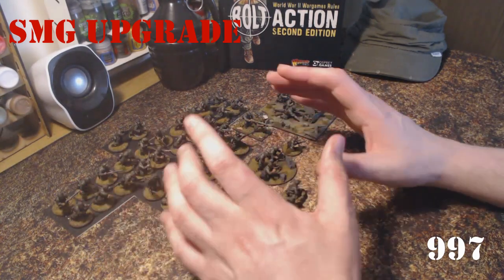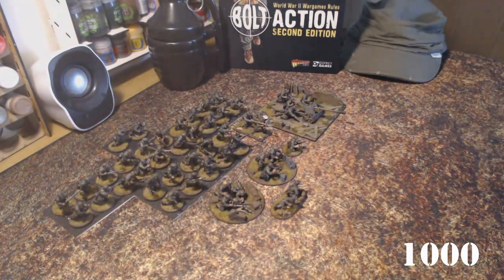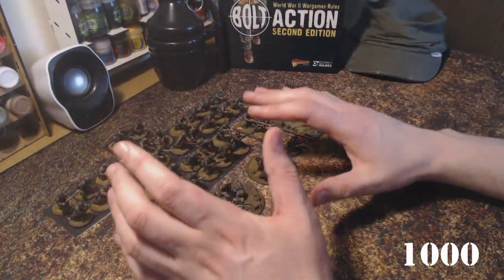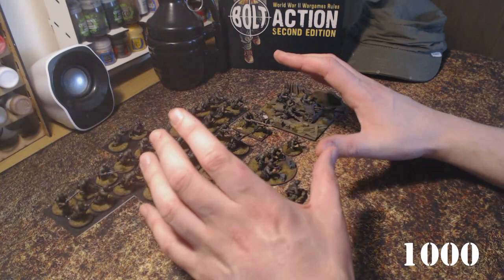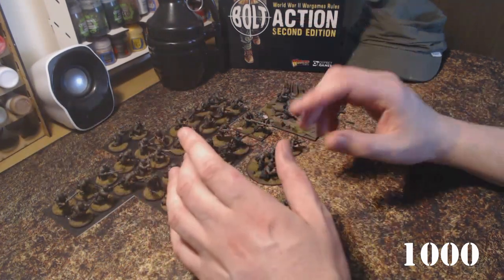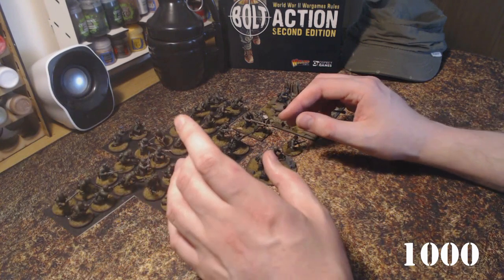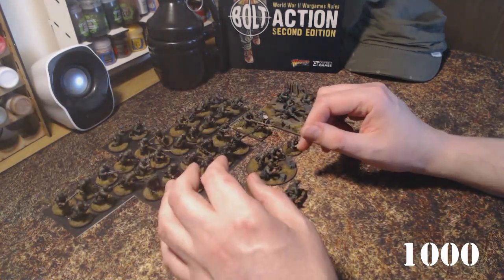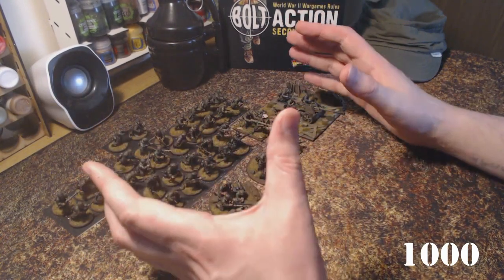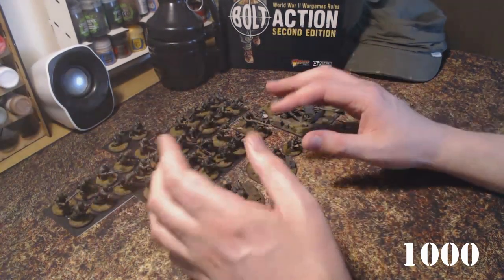The final step would be to add an order dice or some kind of chit or counter to each unit, but this will be covered in the next video where we look in more detail at how we assign orders to each unit and also about troop ratings and how these work during a game of Bolt Action. I hope you found that short video on Bolt Action army building helpful or interesting. If you've got any comments or questions about army building or Bolt Action in general, just leave them down below in the comments. Thanks for watching, take care, and may your dice roll well - I'll catch you all in the next video, bye bye for now.